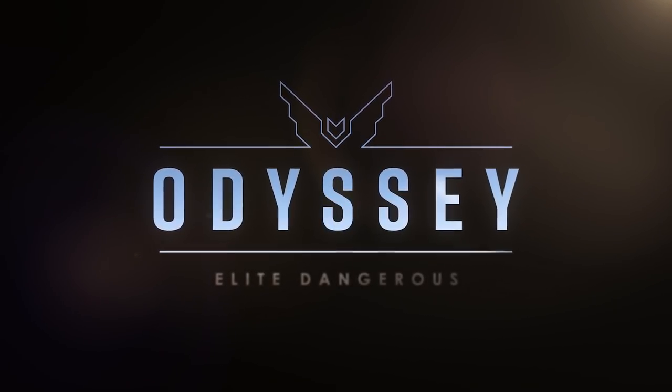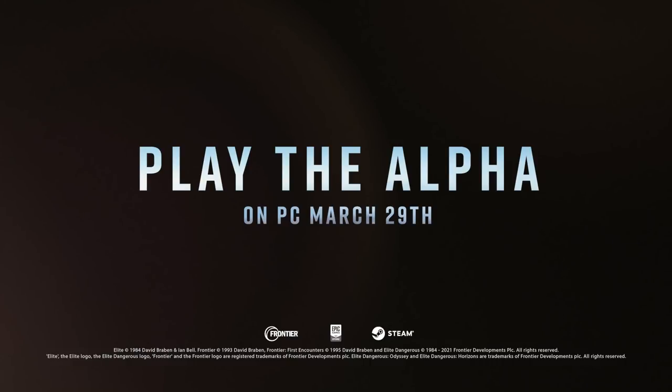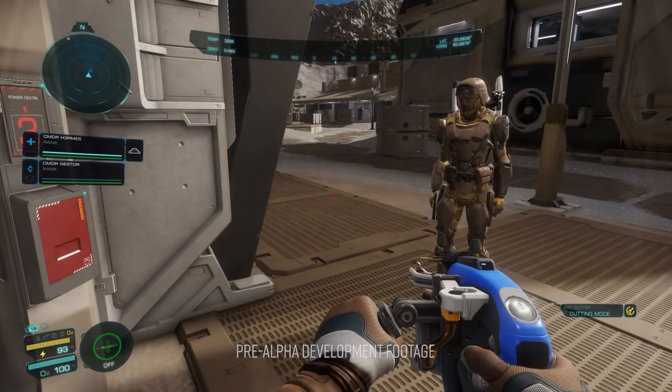And then the alpha date is finally revealed: March the 29th is alpha day. So there we have it — a proper, meaningful slice of gameplay from the upcoming Odyssey expansion and a release date for the alpha. Without a doubt the most impressive and immersive gameplay we've seen from Odyssey so far. It completely blew away our expectations here at the pit, and the alpha now really isn't that far away at all.